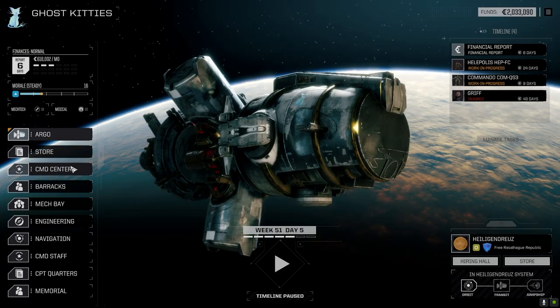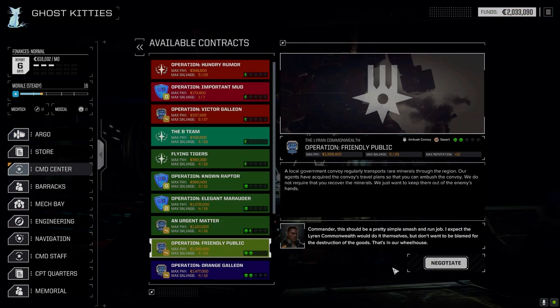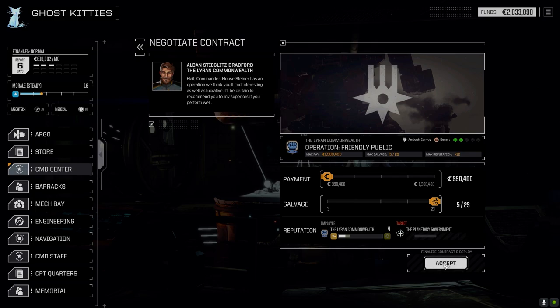Let's go to the Command Center. We've got that ambush convoy to deal with today. Let's get straight into this — so this is against who? Local government. We should be fine here.